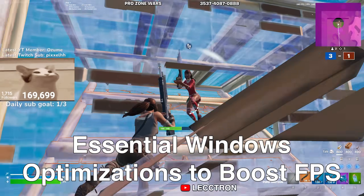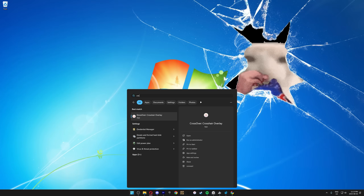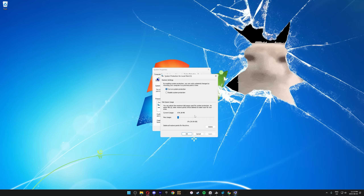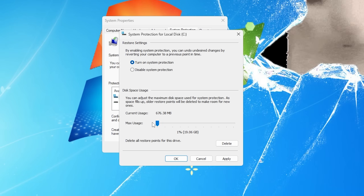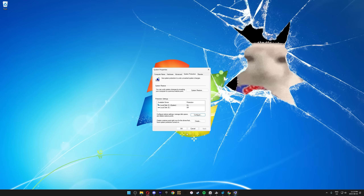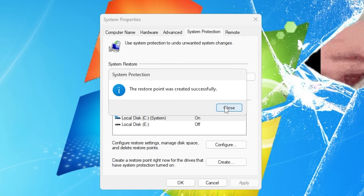Now it's time for the essential Windows optimizations that actually boost your FPS. But before we make any changes to your system, create a restore point — it's a crucial step before making system tweaks, and if anything goes wrong you can use it to easily roll back changes. Press the Windows key, type Create, and hit Enter. When the window pops up, click Configure, turn on System Protection, and drag the slider to allocate some space for restore points. Each one typically takes up around 1GB, so allocate a few gigs so you can make multiple as you follow this guide. Once that's set, click Apply then OK, hit Create, and give your restore point a descriptive name.